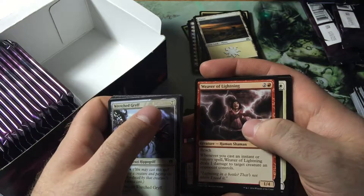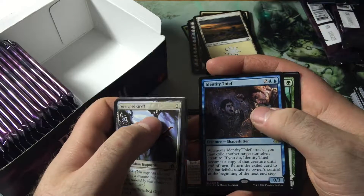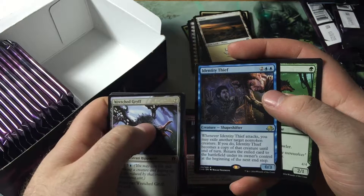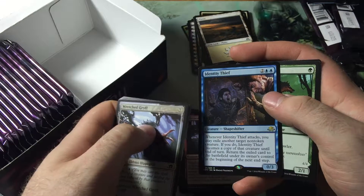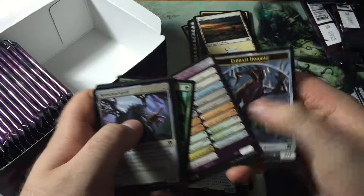We've got Rise from the Grave. Weaver of Lightning is so good. Subjugator Angel and Identity Thief — two blue blue, zero-three. When it attacks, exile another target non-token creature. It becomes a copy of that, then return the exiled creature to the battlefield under its own control at the beginning of the next end step.